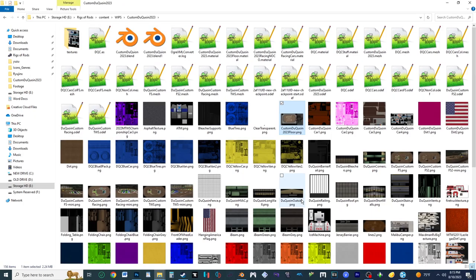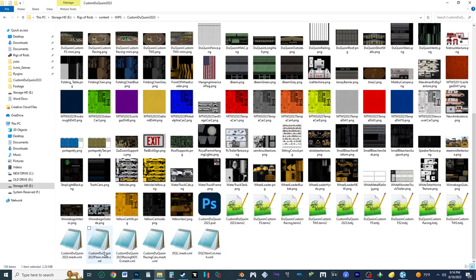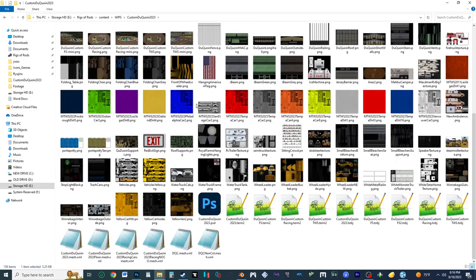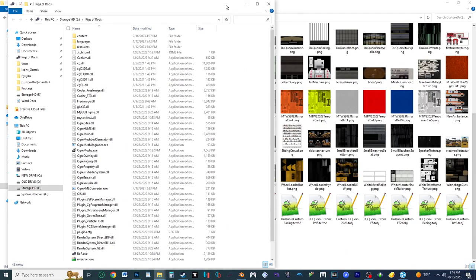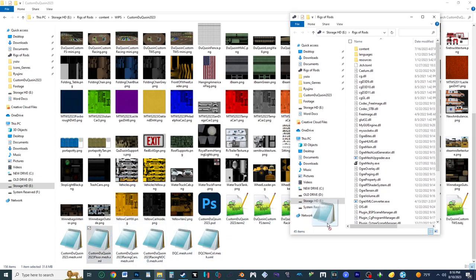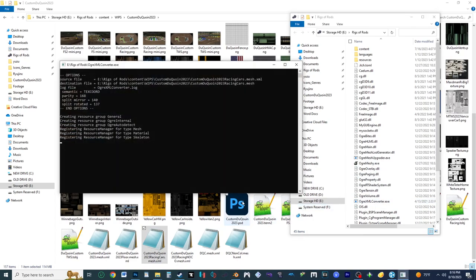Now refresh the folder. Here we are — the floor, the no-co, and the cars. I need to rename some files and find the material. Now take the mesh XMLs and drag them onto the Ogre XML converter. That will make the final mesh files. Sometimes if it's a big stadium it could take a while, but the cars and no-co should not take that long. Of course the cars are taking longer than the stadium.